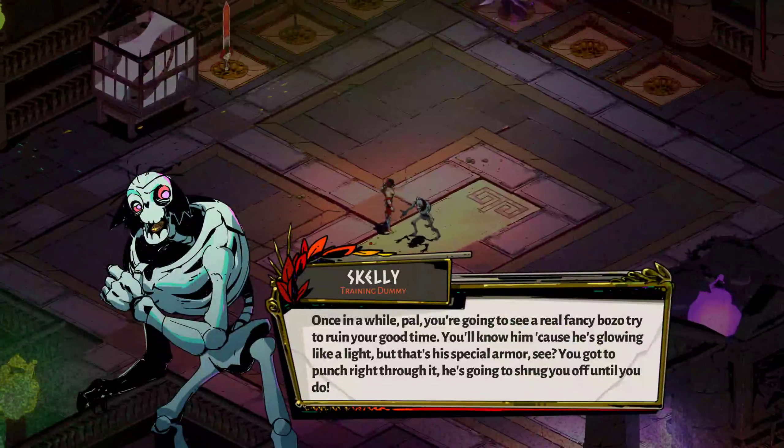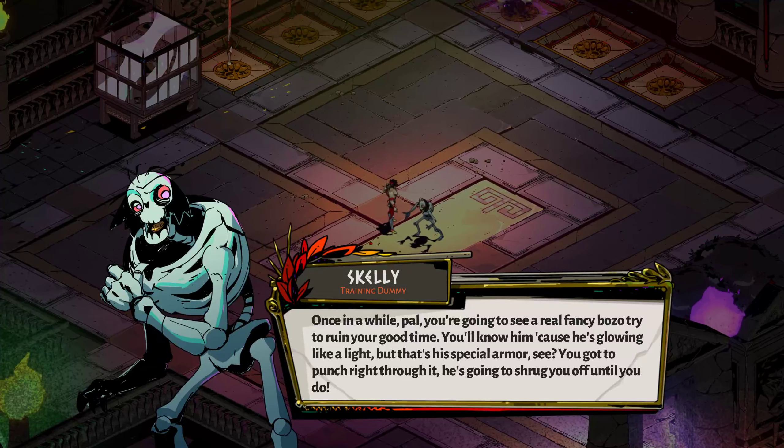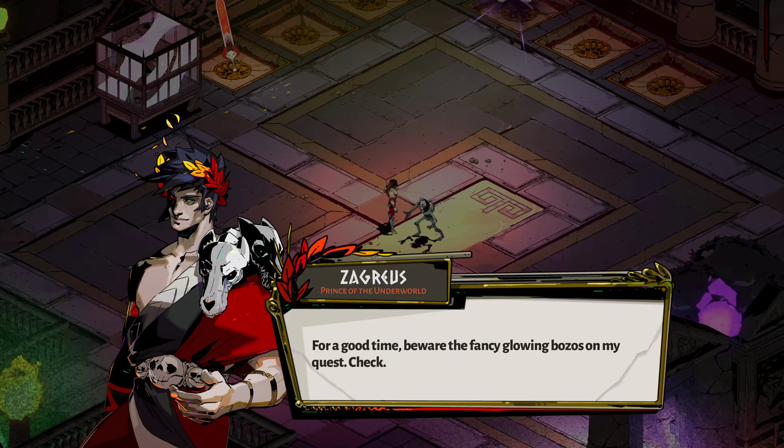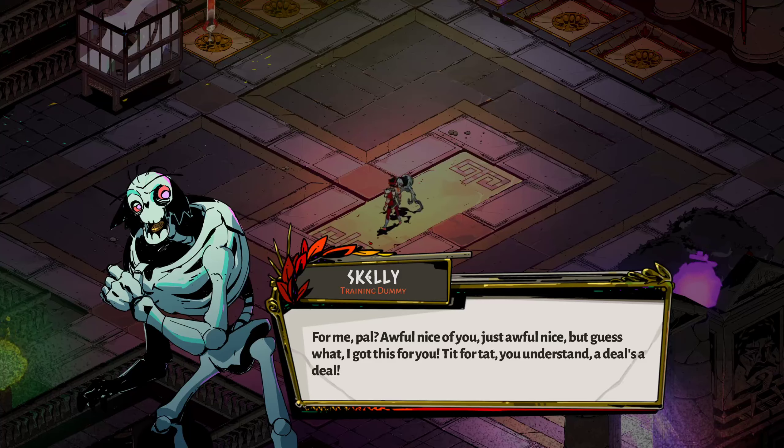An in-game tutorial tip plays: once in a while you're gonna see a fancy bozo trying to ruin your good time - you'll know him because he's glowing like a light, but that's his special armor. You gotta punch right through it or he'll shrug you off. Then we gift an NPC some nectar, and he gives us the Lucky Tooth keepsake in return - tit for tat.